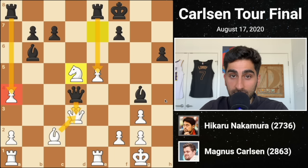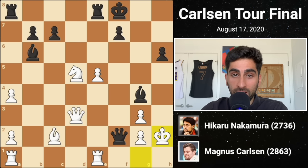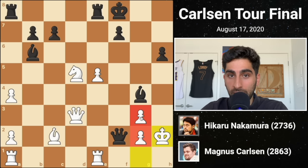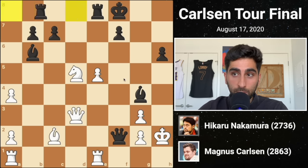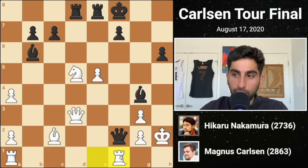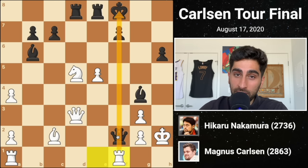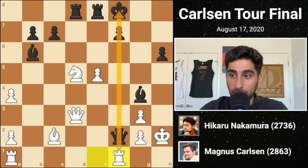Instead he plays the enticing move, which is to capture on f2 with check — a big mistake, and we'll start to see the game swing in white's favor. Magnus tucks the king away on h2, where it is remarkably safe behind the barrier of pawns. Black plays rook a to d8, pinning the knight to the queen. Then white plays rook f1, and it becomes clear why black's capture with the queen on f2 was such a big mistake — the f-file is semi-open, and with the queen on f2, the white rook was able to move there with tempo.